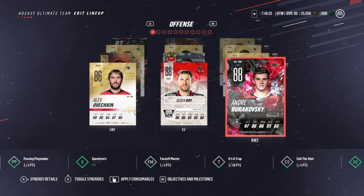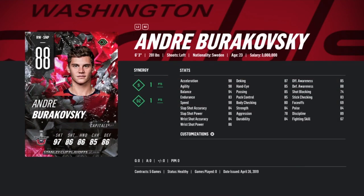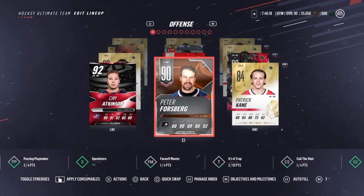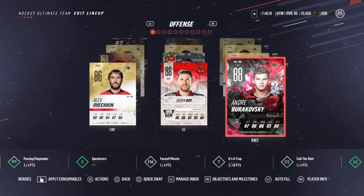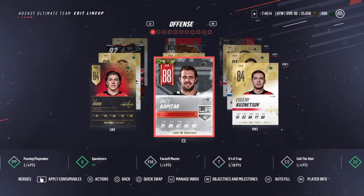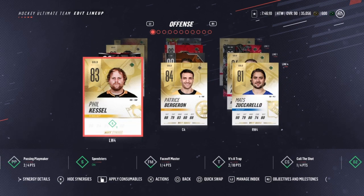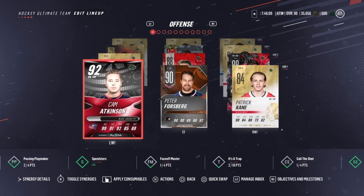We picked up Burakoski, so he's going to be really good for us on the second line. I'm excited to put him in the second line. I want to spread out — we have Atkinson, we have Forsberg, then we have Roy and Burakoski, and then we can do Kopitar, Kuznetsov, and Oshii on the third line. It works, and we were able to keep the Speedster synergy on. The team's looking good.